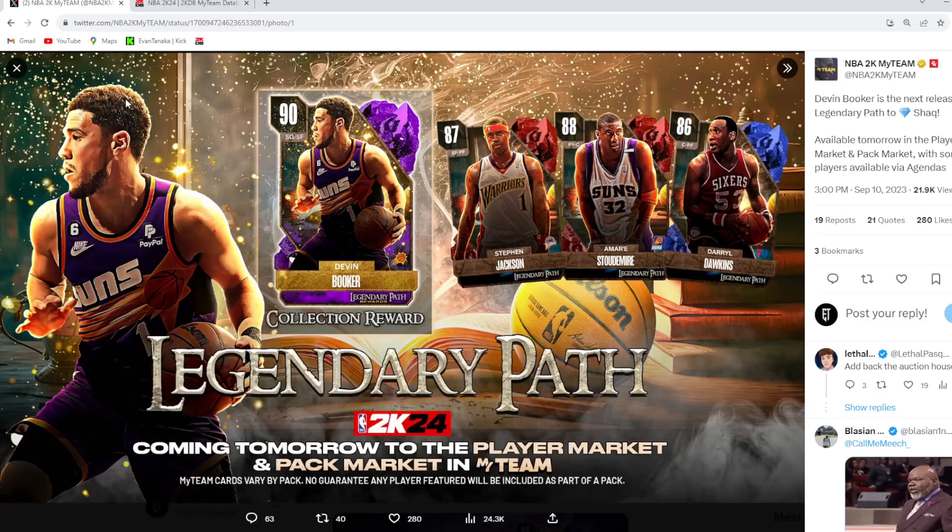In this video we're going to be going over the new Legendary Path packs coming in NBA 2K24 MyTeam tomorrow. As you can see on the screen, we got Amethyst Devin Booker, Ruby Stephen Jackson, Ruby Amar'e Stoudemire, and Daryl Dawkins who is going to be the Sapphire. I assume there's going to be two more Sapphires, a couple Emeralds, and a couple Gold cards as well. This looks to be a pretty decent drop just off the bat.